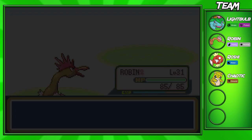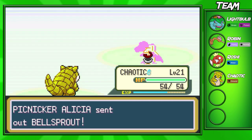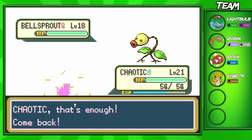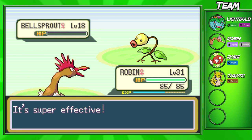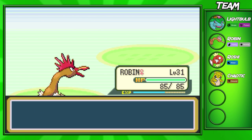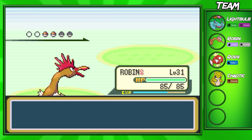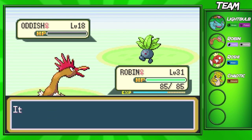We're going to switch out once again. I do want to get my Chaotic up to level 22 so we can get that Sandslash. I do have to level grind after that, but I didn't want to evolve him off-screen so you guys could actually see him evolve — I always like doing that. On this route there are a lot of trainers, so make sure you bring lots of potions so you don't have to go back and forth. There is a way out of this route, but it's a little bit annoying to find the exit.